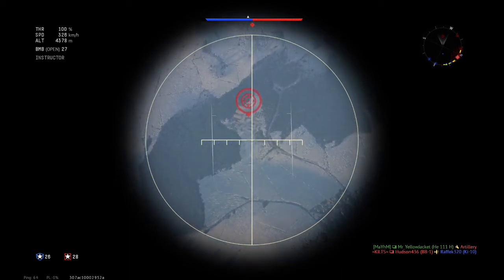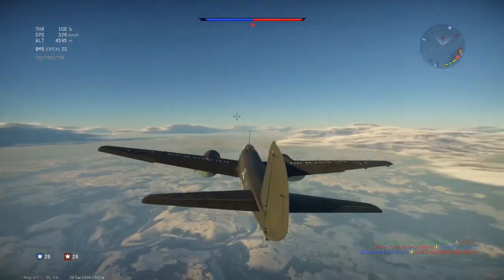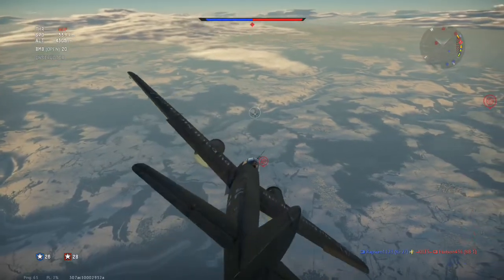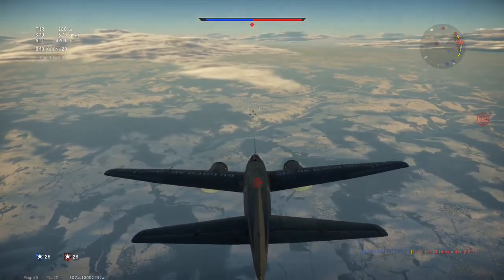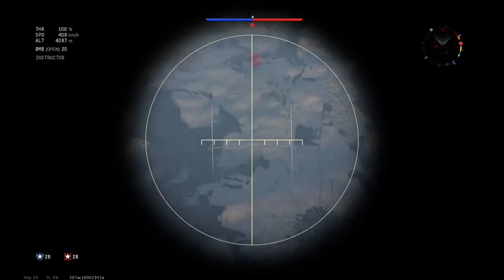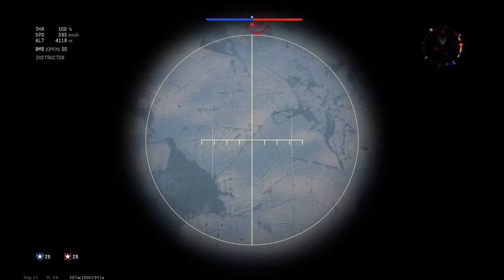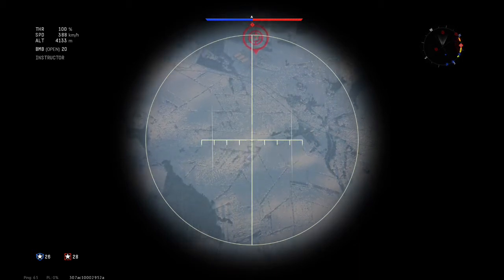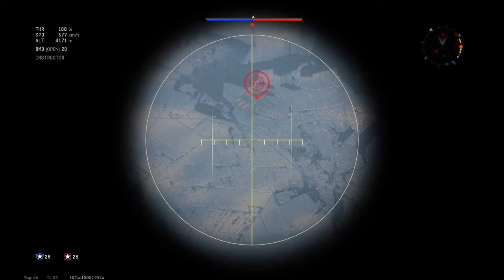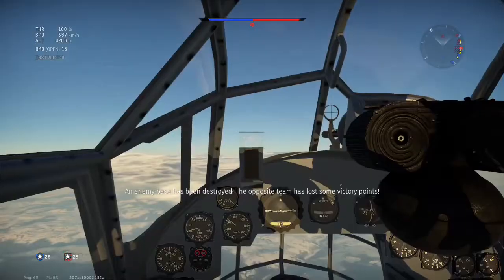I drop 8 bombs on this base — that's the equivalent of 400 pounds of bombs — which is much more than you need. You only need 250 pounds of bombs on these earlier bases, so whether that's one 250 pound bomb or five 50 pounders, it works well.